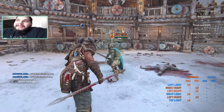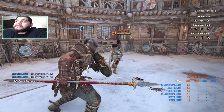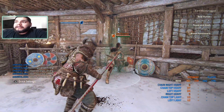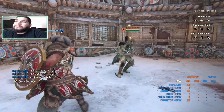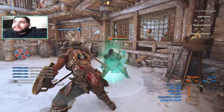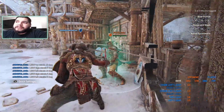Her heavies are wide sweeps — very wide sweep, very telegraphed. Watch out when throwing them, they will get parried. She's got dodge attacks: dodge forward and dodge sideways. The dodge attacks aren't stopped on block — see how I went straight through the block? It didn't hit him but I went straight through it and let me continue my chain.